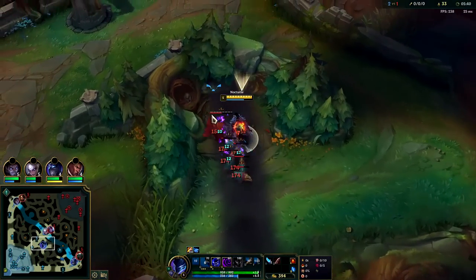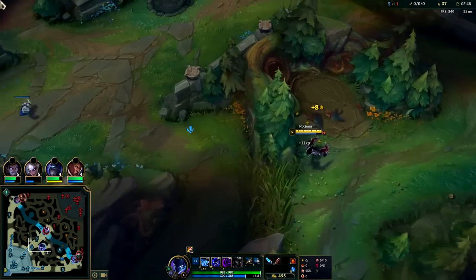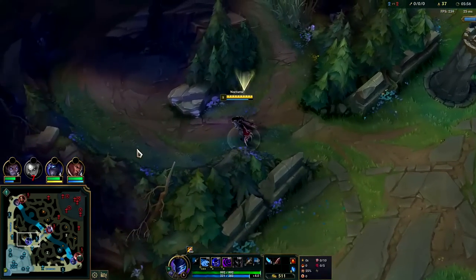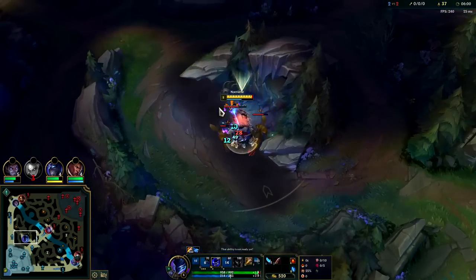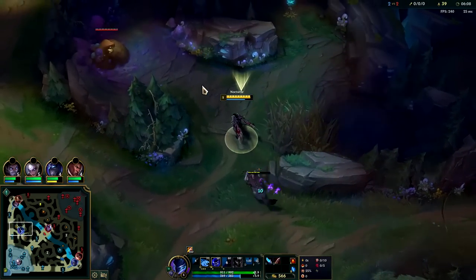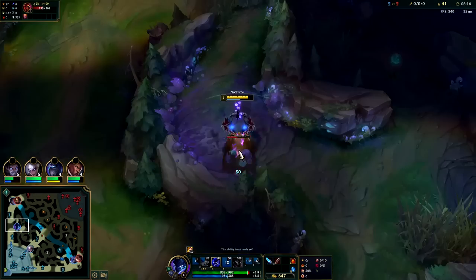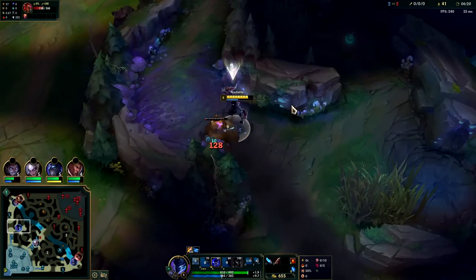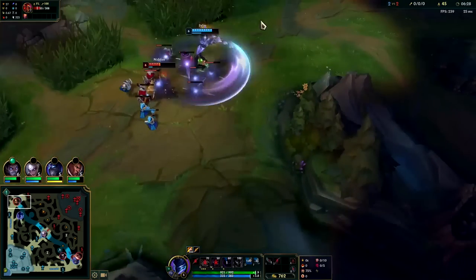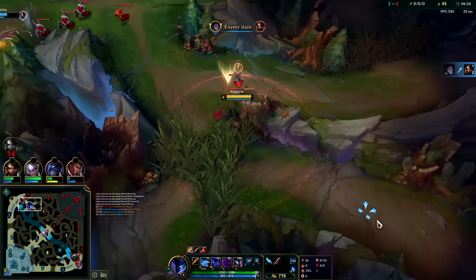All we're going to do is full clear, gank, full clear, gank — that is the plan. There's no reason for Silas to hard-shove this wave when I was standing right here. You should just let Nidalee walk up. A lot of laners don't understand the concept of how to get your jungler to gank — it's by making the lane gankable. If you're mindlessly shoving the lane without damaging your opponent, that is the definition of an un-gankable lane.